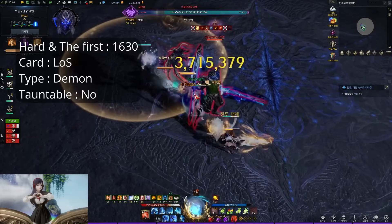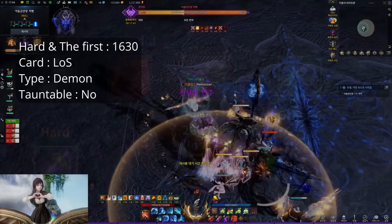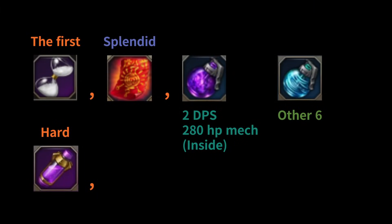Item level requires 1630. For the cards, you run Light Salvation. Gate 4 boss is demon type. For battle items in the first mode, you take time stop, splendid sacred charm, and for the last item, 2 DPS classes who are going to the inner side during the 280 mech take dark grenade, which will be covered later, and the other 6 people take whirlwind grenade.